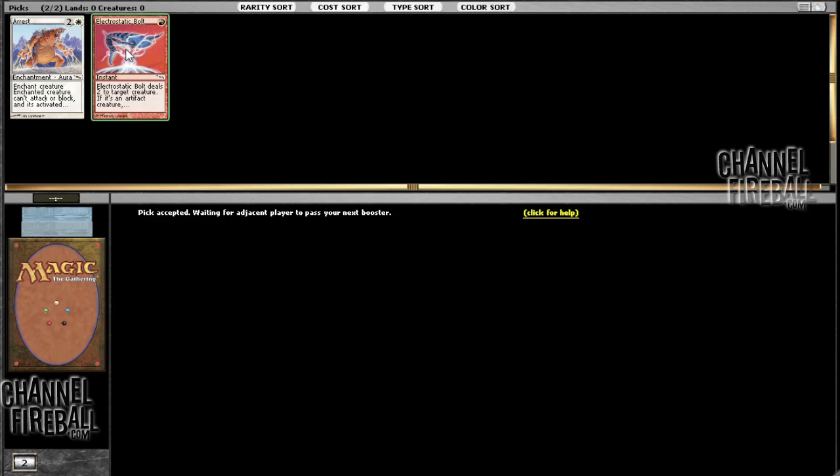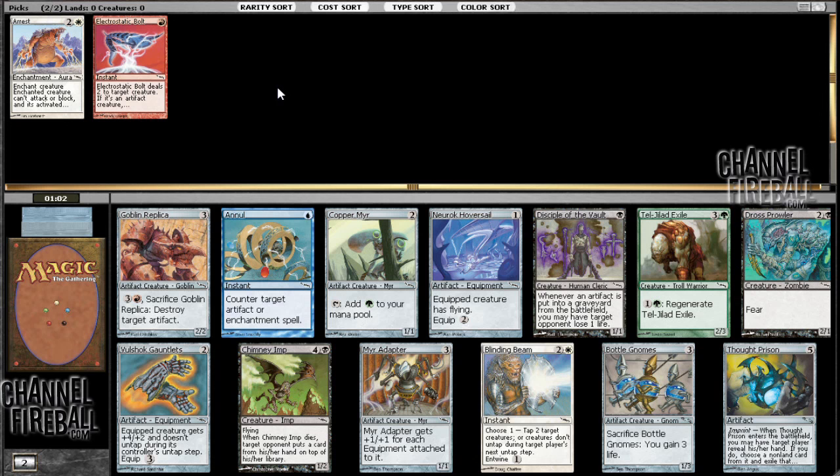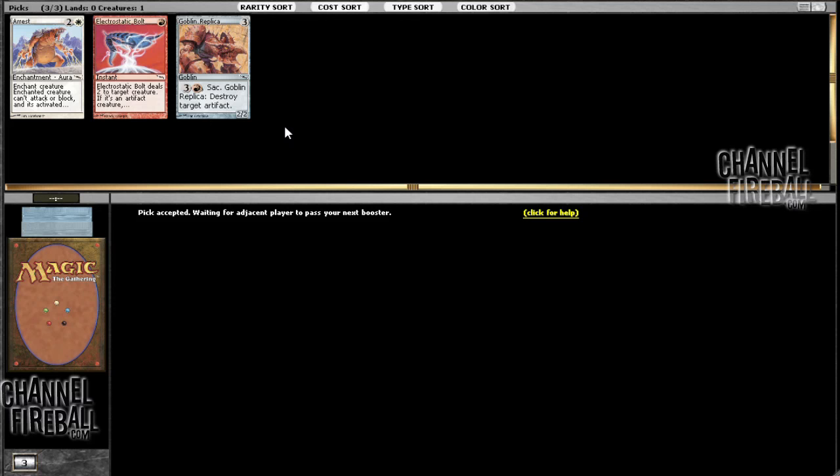I talked about how I like red and white — I'm totally fine to draft red and white. You get some nice artifact synergies; there's a lot going on. There's an equipment-based aggressive deck you can draft. One of my favorite commons is Leonin Squire in the third set — one and a white for a 2/2, basically just a Grizzly Bear, but when it comes into play you return an artifact from your graveyard with converted mana cost one or less. Here, I think I'm going to take Goblin Replica. Blinding Beam is super good, but Goblin Replica is good in any deck, whereas Blinding Beam is only good in exactly an aggro deck. If I do play red, I'll have two legit removal spells, so I'm going to take Goblin Replica.